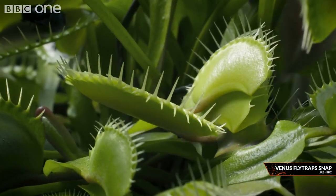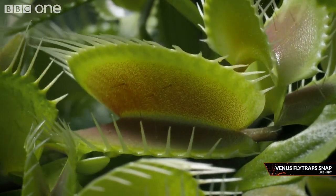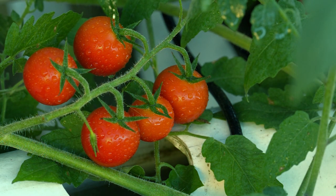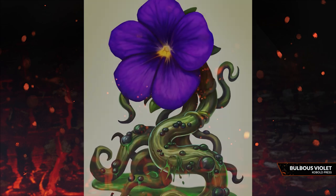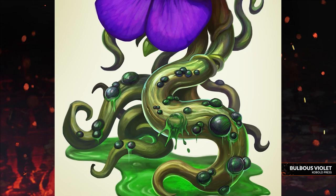You could also consider carnivorous plants, like the Venus flytrap. And there are some plants that are carnivorous that you wouldn't even think about. Did you know that tomatoes are carnivorous? Their hairy stems can trap insects, which then die and enrich the soil with nutrients. Fantasy examples of weird and wonderful plant nutrients include the bulbous violet from the Tome of Beasts 2. These guys secrete acid that literally liquefies their prey, then they just stand in the gooey remains and suck it all up. Gross, but super cool.